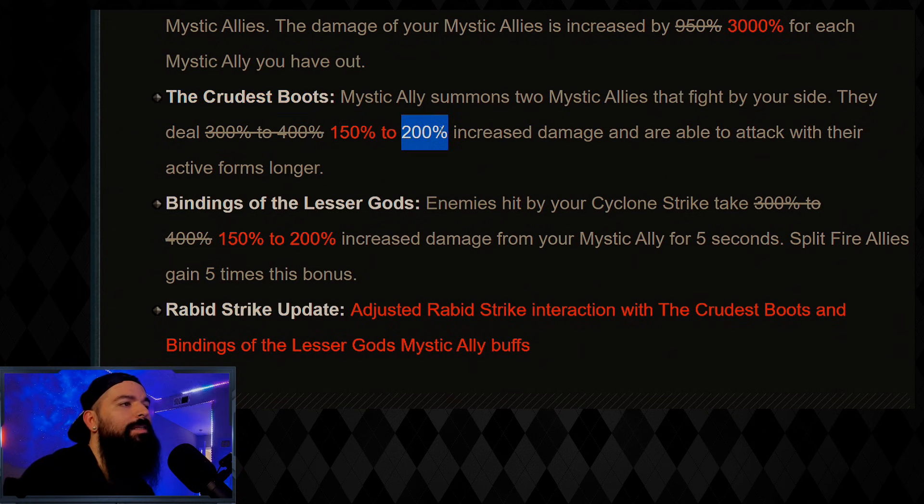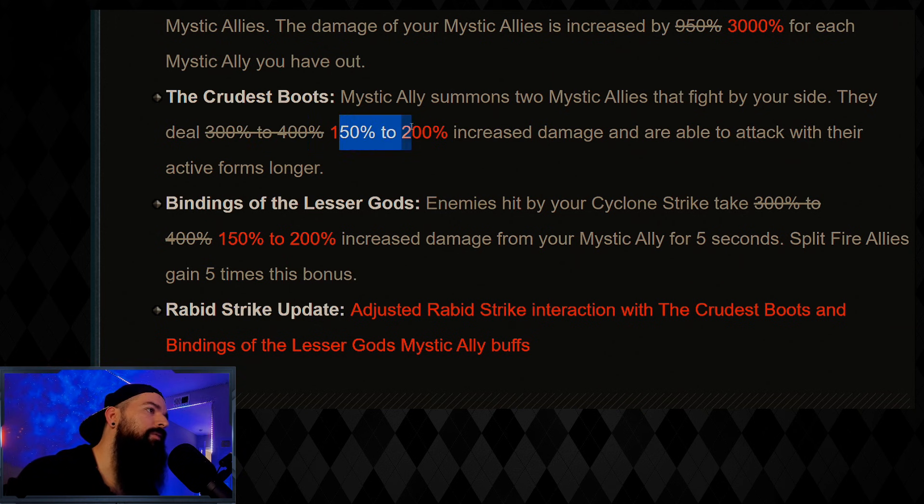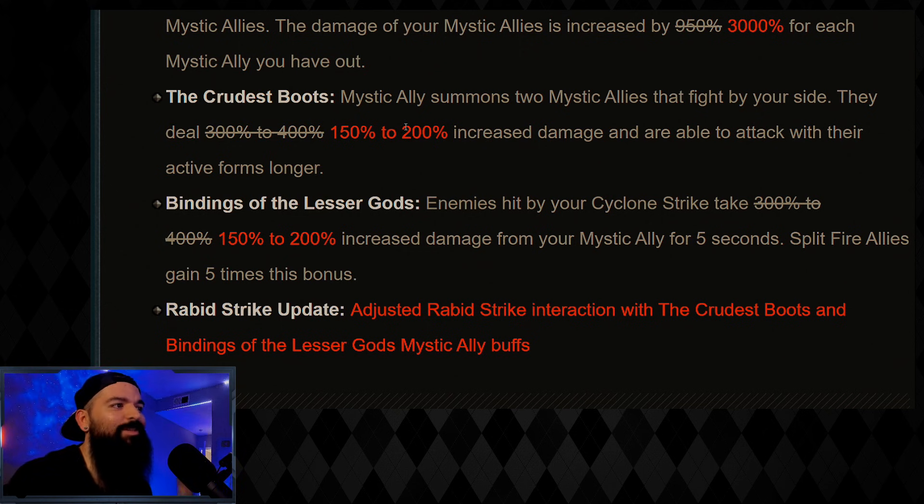The range on Crudus Boots used to be 300–400, about 100 possible outcomes. Now the range is 150–200, about 50 possible outcomes — half the size, so getting a GG item is a lot easier now. I don't know if that was intended or not. Binding of the Lesser God was also 400, now it's 200, and similarly it's a lot easier to get an ancient.